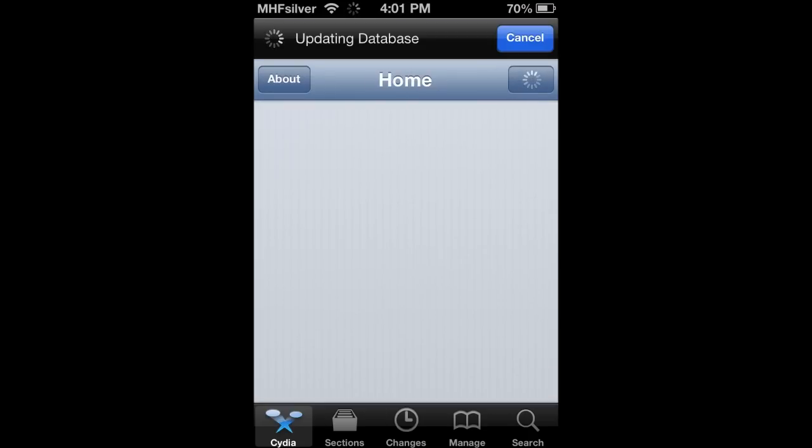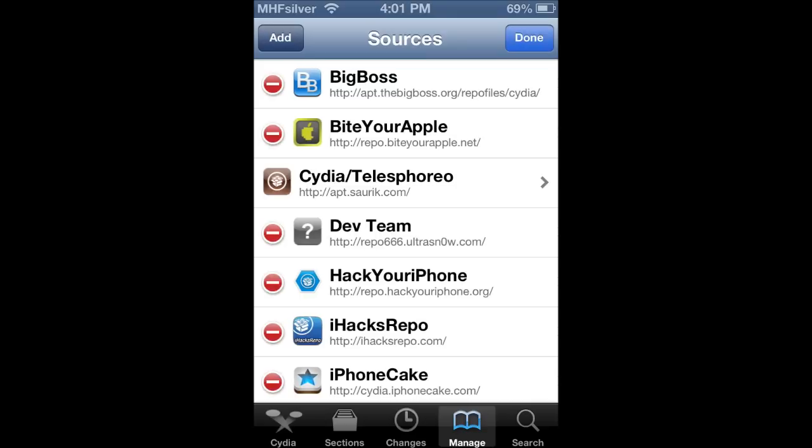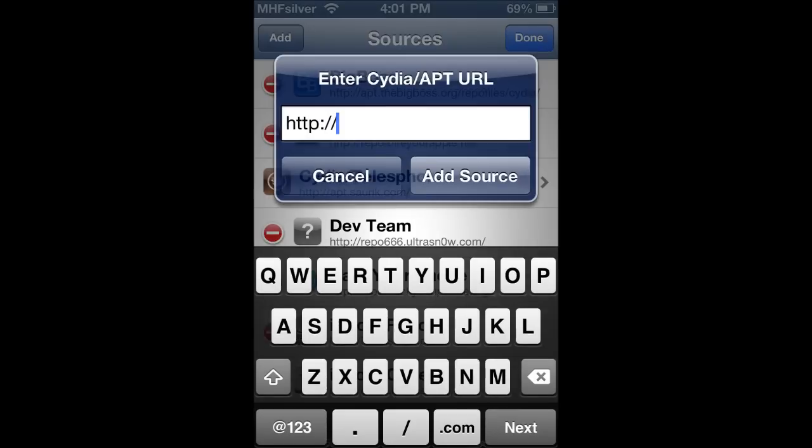So once Cydia opens up, go over to Manage, and once it loads, go to Sources. You're going to go to Edit, then you're going to go to Add. And then you're going to type in: cydia.myrepo.com/Sirius